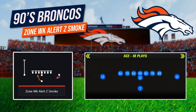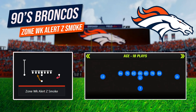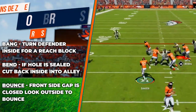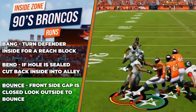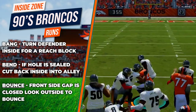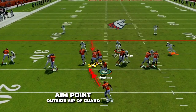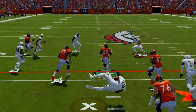The next run we are looking at is Zone Weak Alert Z Smoke in Single Back Ace, but you can use what you learn here for any inside zone run in Madden. For the inside zone, the guiding principle is the three Bs once again, but now it's going to be bang, bend, then bounce. The key is to correctly read the defense and make the appropriate decision based on the blocks set up in front of you. The run will start with a handoff from the quarterback under center, with the offensive line executing its blocking scheme working in unison to push the defensive line and linebackers away from the direction of the run. The aim point for the running back is the outside hip of the offensive guard. Patience is crucial — let your blocks set up, find the crease, then rip through it.